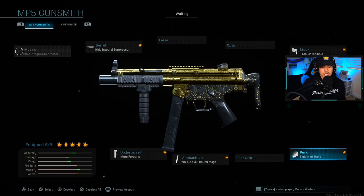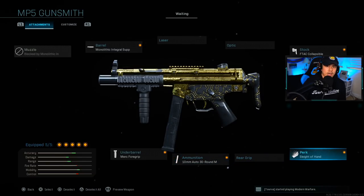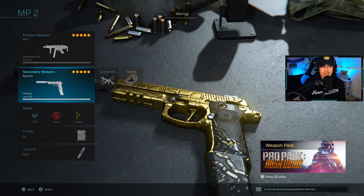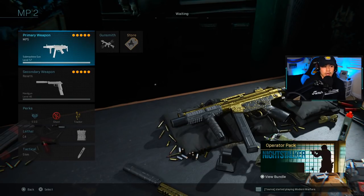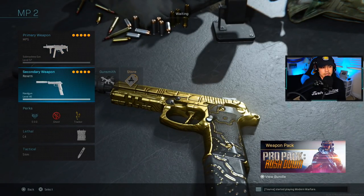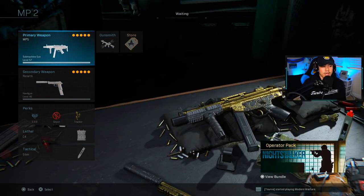On this specific class setup I do recommend Sleight of Hand because you only have 30 rounds to work with and you'll find yourself reloading pretty often. One caveat is that you can't use a secondary to maximize the ammo you have on your primary, so you're going to be running out of ammo pretty quickly. The secondary really doesn't matter — I'm running a Renetti. You do want to use something like a munitions box so you can reload your ammo throughout the match as needed.